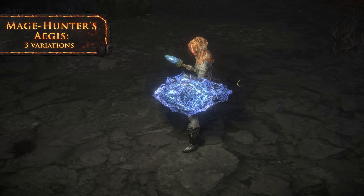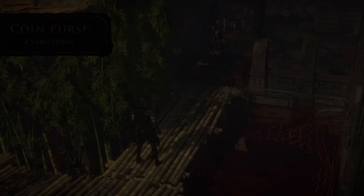Increases to spell block chance form an arcane barrier over the Mage Hunter's Aegis, which surges when you block a spell.